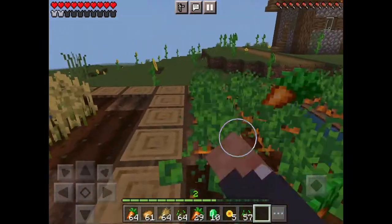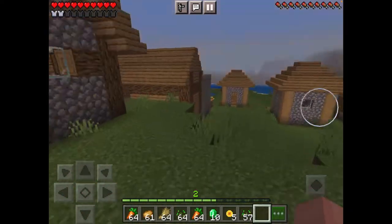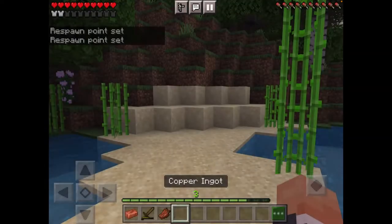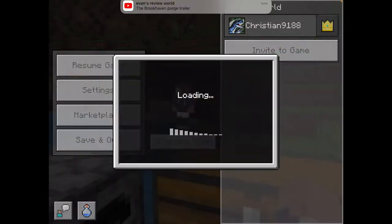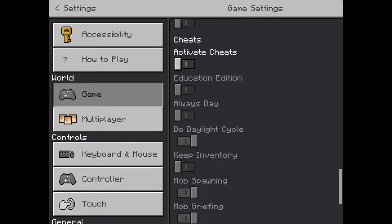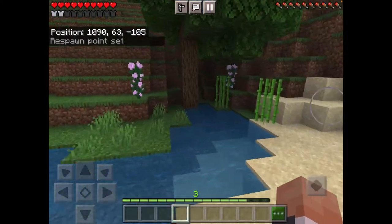Okay, we gotta get home right now. We just gotta make sure we're going the right way. Let's get home fast — I'll come back later. Go away. Let's sleep. It is now night two. Let me change one of the settings first — I gotta get coordinates on. Oh, Evan's review world, Brookhaven purge trailer — I think you guys know what I'll be doing after this video. Coordinates are now on.